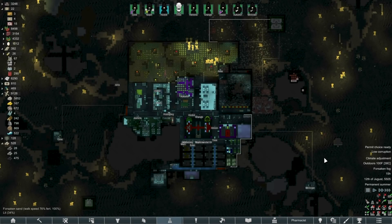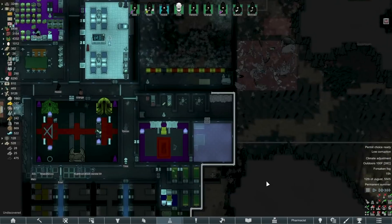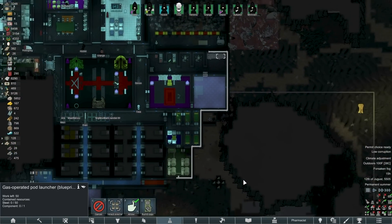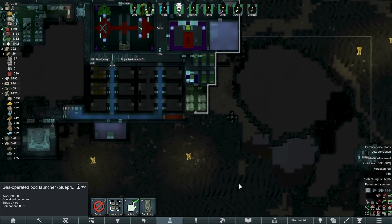Hey folks, this is Decoherent and welcome back to RimWorld. So as we get started, a couple of things. First of all, we need to get rid of wealth. I've decided to do so by using pod launchers — the gas operated ones, because the chem fuel ones are just too much work. It's one of the few things I'm going to be using gas for.